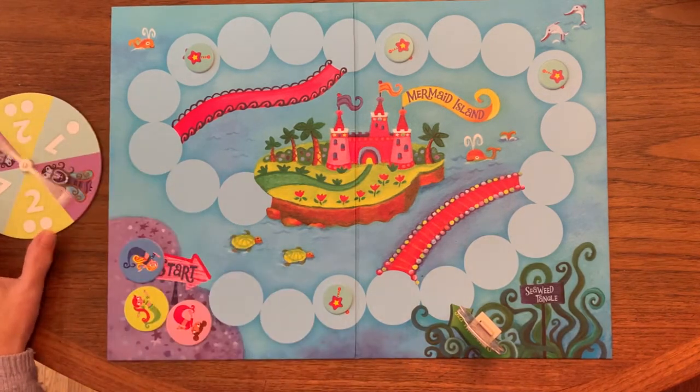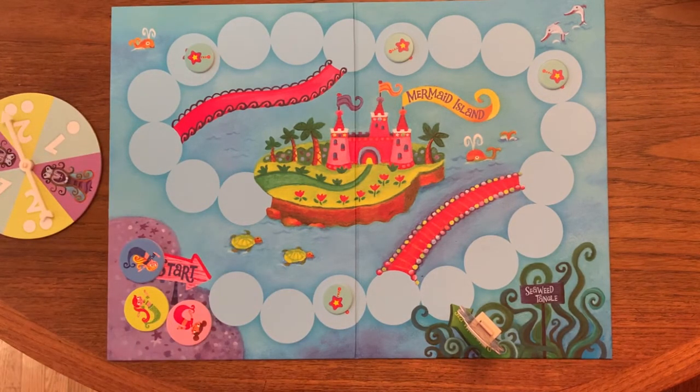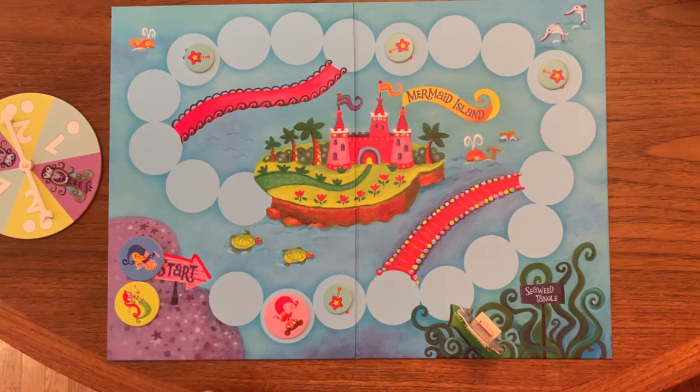So let's say we're taking a first spin in the game and it's two spaces. Players can decide together which of these three mermaids to move two spaces — let's say it's this one.